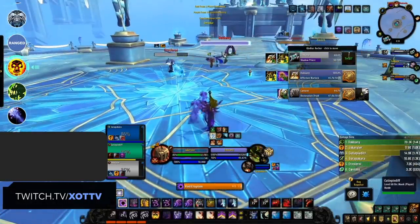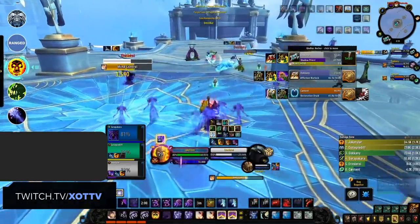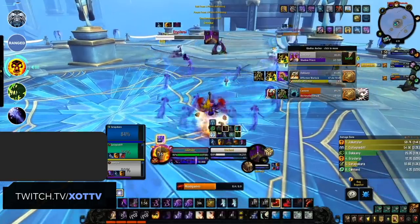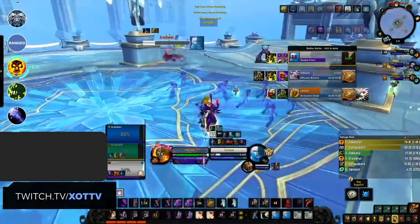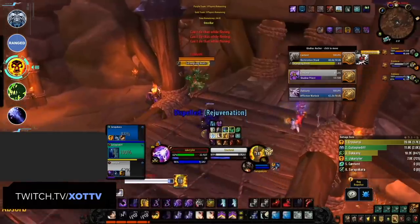Crowd Control, Utility, Off Healing, Strong Defensives, High Burst, Strong Damage Over Time, Spread Pressure, and even the ability to steal your opponent's spells — that's just what Shadow Priest is bringing to the table in this expansion. As with any hybrid, if you want to succeed, you're going to have to not only keep track of what your enemies are doing but also your teammates.